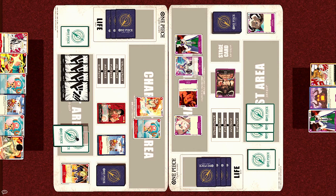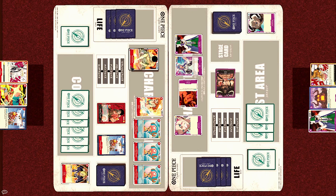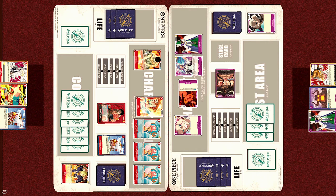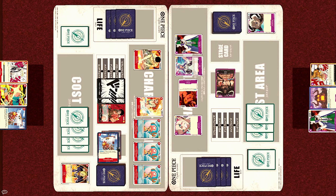For 1 cost, Nami is played, and then for 2 cost, Luffy plays another Tony Tony Chopper blocker. And finally for 3 cost, here comes Roronoa Zoro. Nami will activate her effect — Activate main once per turn: give your leader or one of your characters one rested Dawn card. This is pretty much the same effect as Luffy leader, so with both effects, two rested Dawn can now be placed under Luffy.